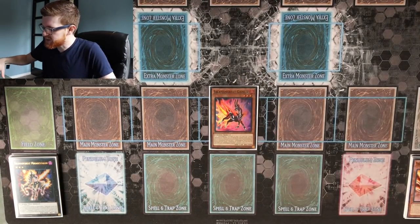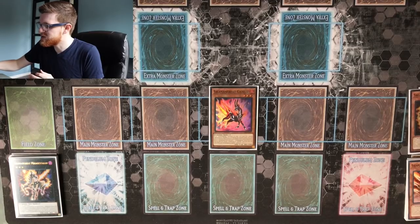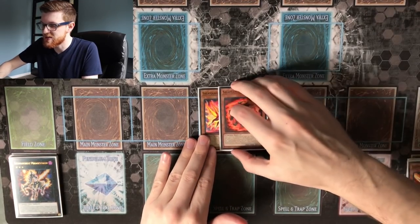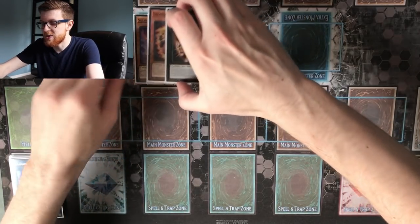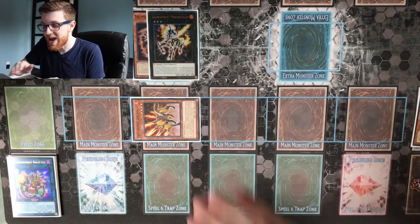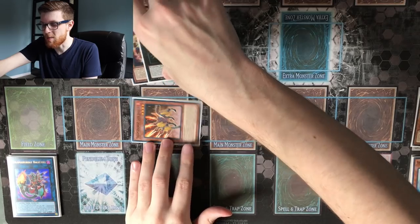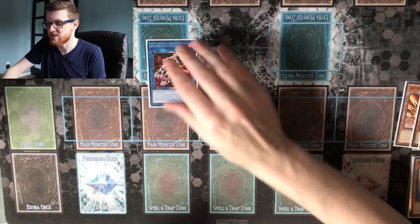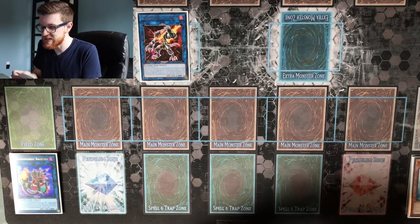So you're going to normal summon Gazelle, use its effect to send a copy of Salamangraite Spinny to the graveyard, then use Spinny's effect to resurrect itself since we have a Salamangraite monster on the field. We're going to overlay these two monsters into a copy of Salamangraite Mirage Stallio, use Mirage Stallio's effect to detach the Gazelle, and special summon a copy of Salamangraite Jack Jaguar directly from our deck. From here we take both monsters and summon out Salamangraite Sunlight Wolf with a Link 2 play.